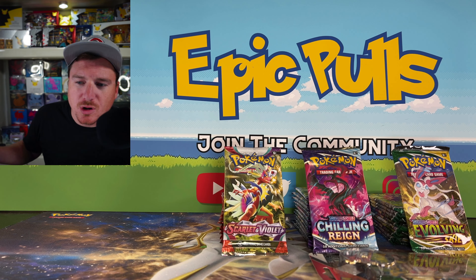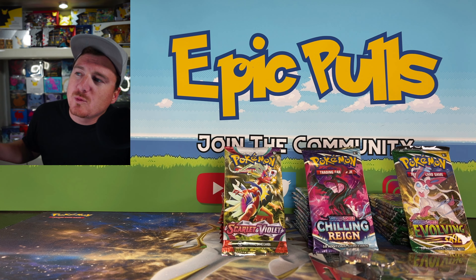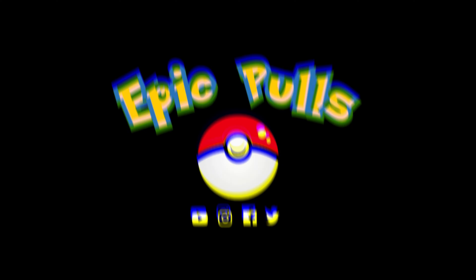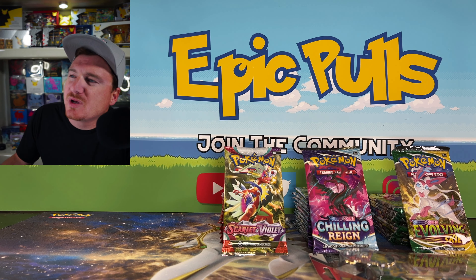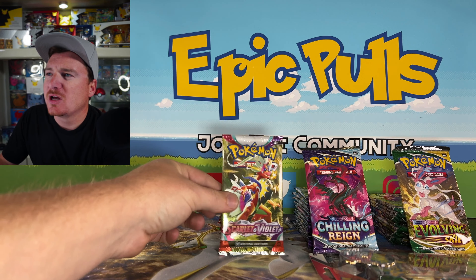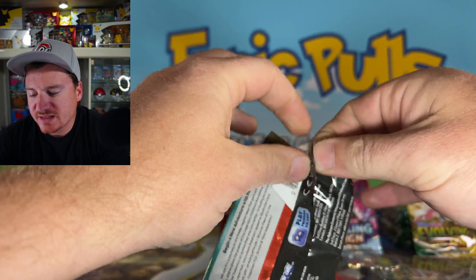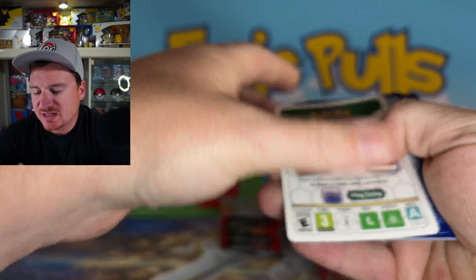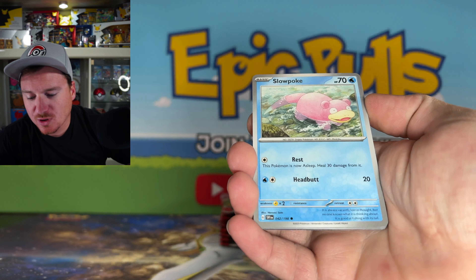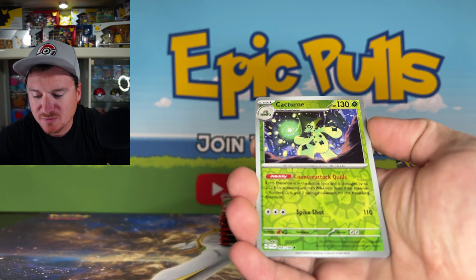Today we've got an epic pack battle on deck. We're starting it off with some Scarlet and Violet, going all the way back to Chilling Rain, and wrapping it up with some Evolving Skies. Welcome back to the Epic Pulls channel! We're starting with Scarlet and Violet, which has much better pull rates than Chilling Rain or Evolving Skies. We've got 10 packs of Scarlet and Violet, 12 packs of Chilling Rain, and 12 packs of Evolving Skies. If you're excited for today's opening, smash that like button!